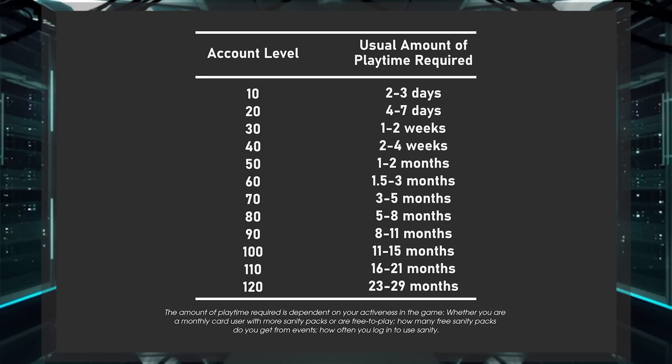On the right end of the scale, that's usually how long it takes for a free-to-play player, and on the left end, that's if you're a monthly card user paying every single month. If you're taking a shorter time than the range stated, it most likely means you're using your sanity very efficiently or using Originium Prime to refresh it. If you're past the right end, taking more time than usual, it probably means you're skipping some days or overcapping your sanity — a non-efficient use of your sanity.